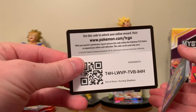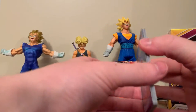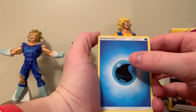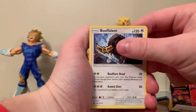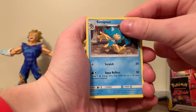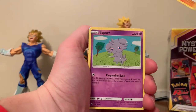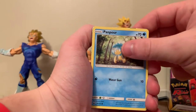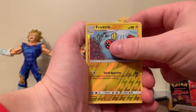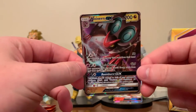Code card. Here we go. Electric. Bouffalant. Semipore and a Noibat. Sock. Esper. Pan Sage. Pan Pour. Electric again. And a Noivern GX — back-to-back packs!